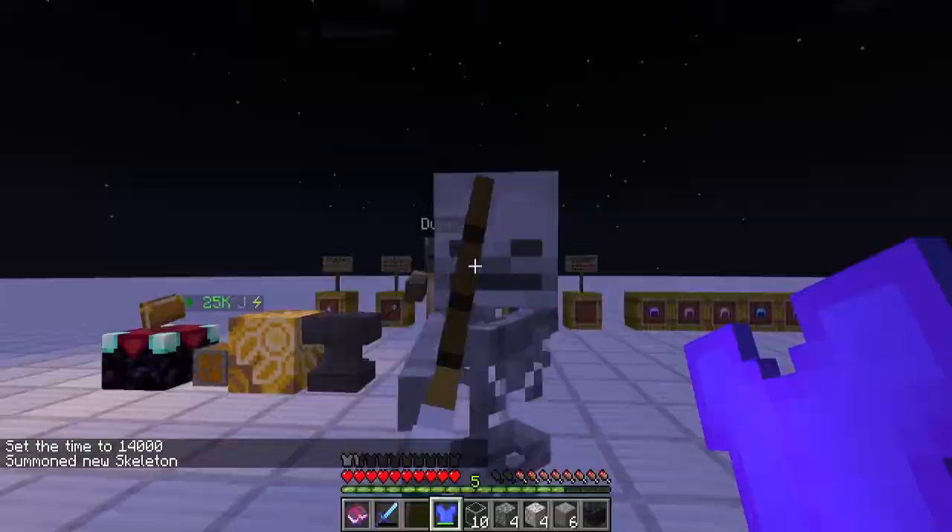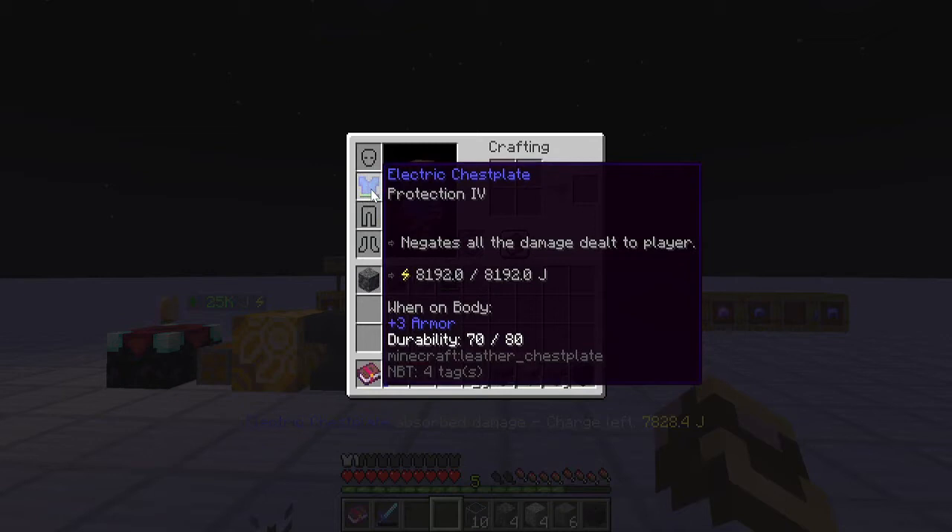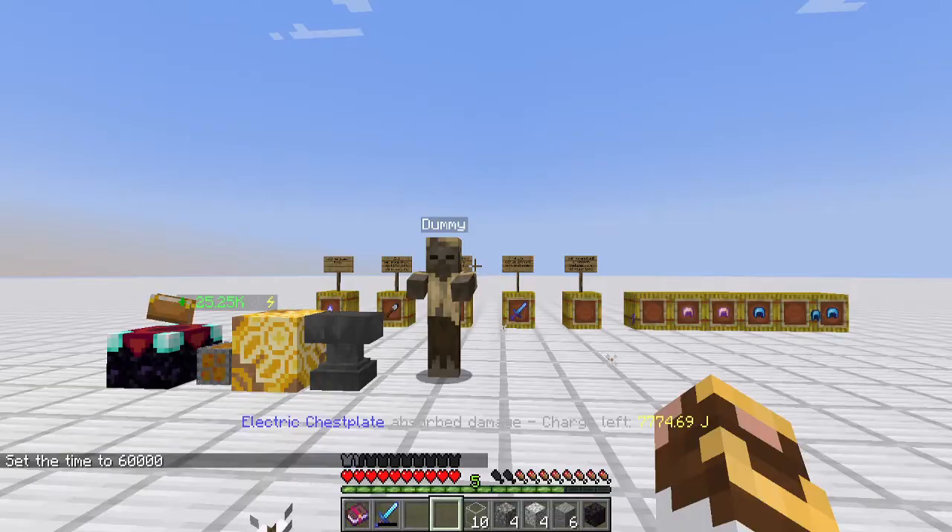The unenchanted chestplate took approximately 77 jewel loss per skeleton hit. Switching to the Protection IV chestplate, we're only seeing about 65 jewel loss per hit. After two hits we lost 112, after three hits 177 — so we are definitely seeing less damage being dealt by having Protection IV on the Electric Chestplate. Imagine with Protection XX, charging it as you go in PvP or fighting mobs — theoretically you may never take damage.